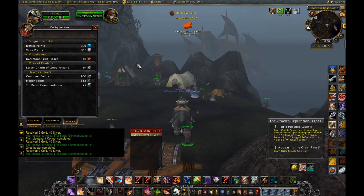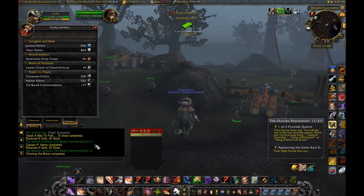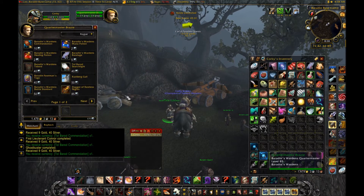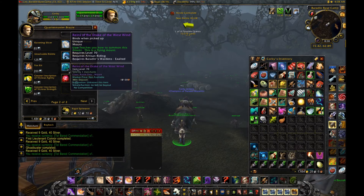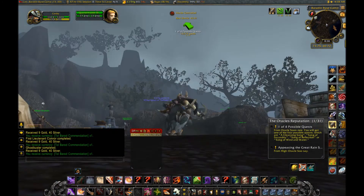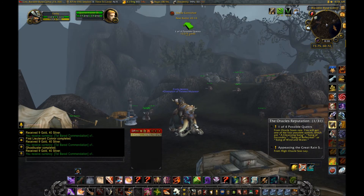So I have 171 commendations. You get 6 commendations at a time, which means I have 6 more commendations towards this. So yeah, that's my guide on how to get the Drake of the West Wind. I hope it helps you and I wish you the best of luck getting it. I'll see you later guys. Goodbye.